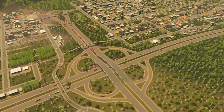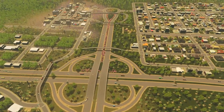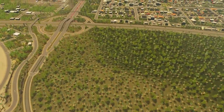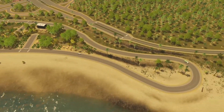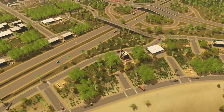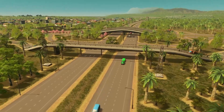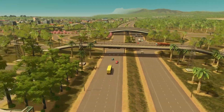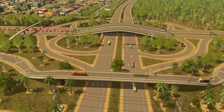I put in a new cloverleaf junction instead of the one you always start off with, ready to feed the south part of the island with residents. I also put a road going over the highway for direct access from this part of the industrial site to the other part, so they don't have to go back onto the main road and over the main junction.